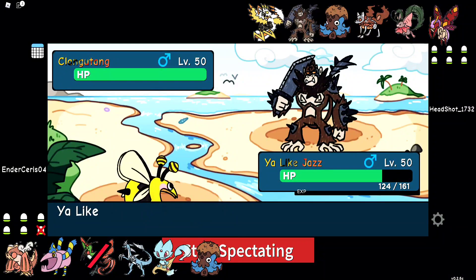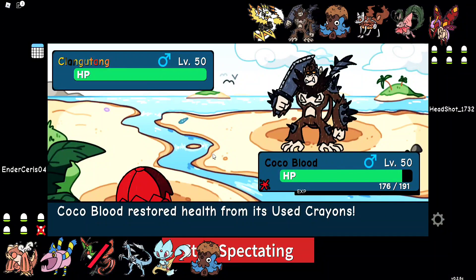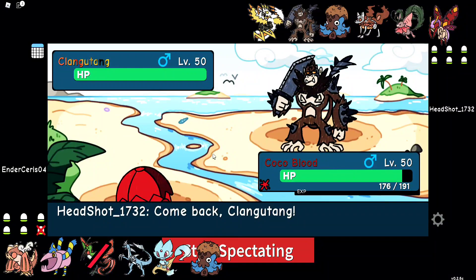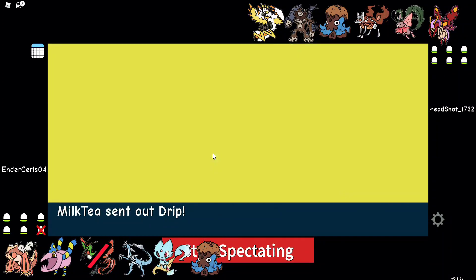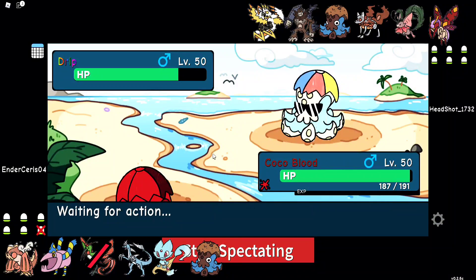He sends out Clank Tank. Ender just boosted his Party Bug stats and now he's sending out Coco Squid. Retribution doesn't really do much damage because we use Crayons most of it. Clank Tank is then sent out — well, Coco Squid. I don't know why Headshot would do that because Ender has boosted magic attack. One Tsunami will be doing a lot more damage than Headshot's Tsunami. I personally would have switched to Volt to rather than Coco Squid.